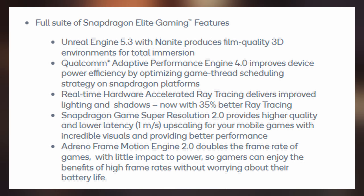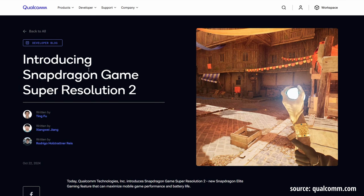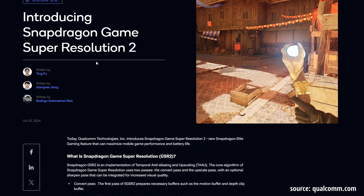The next feature is an upscaling technology called Snapdragon Game Super Resolution 2.0, which provides higher quality and lower latency — basically upscaling low-resolution games to higher resolution while still keeping high-fidelity visuals. This is used to increase performance, similar to DLSS on desktop. Now that flagship phones have very high-resolution displays, running at native resolution affects performance, so this allows games to run at lower resolution but upscale to still look good while running at higher frame rates.